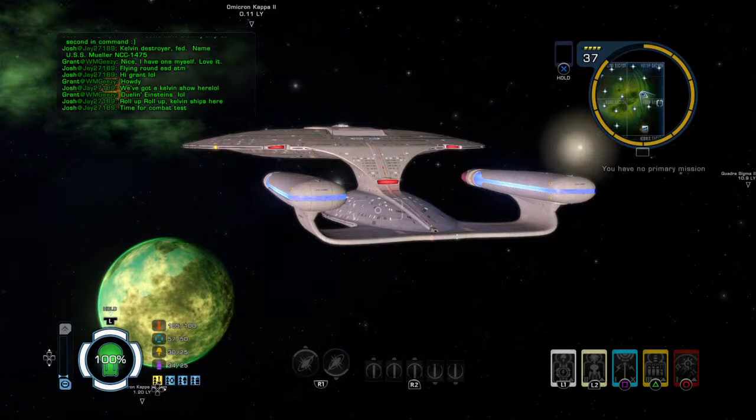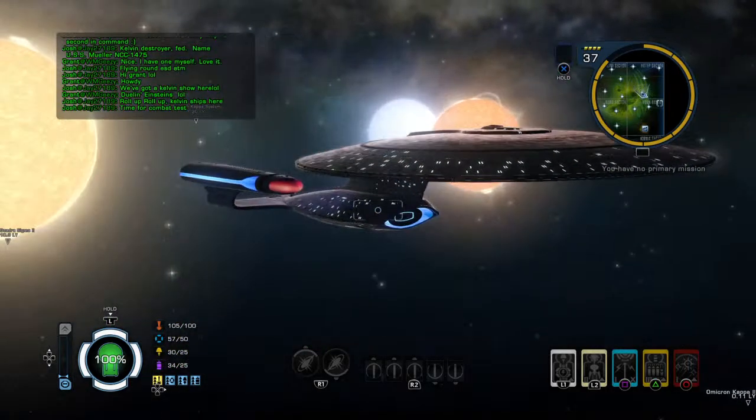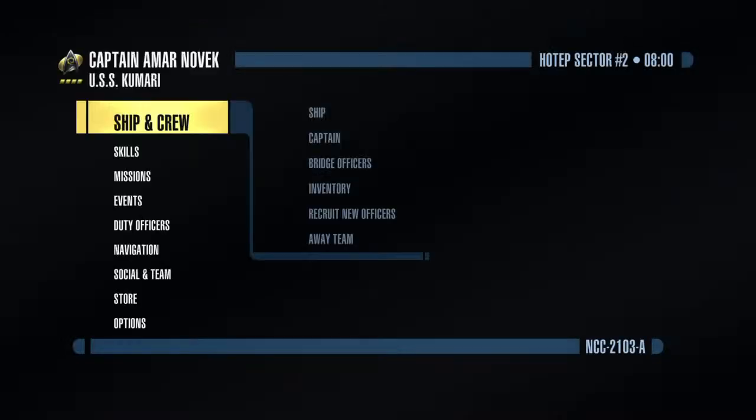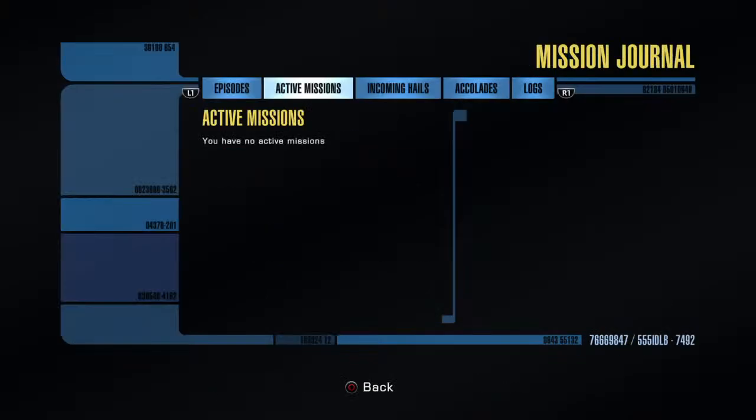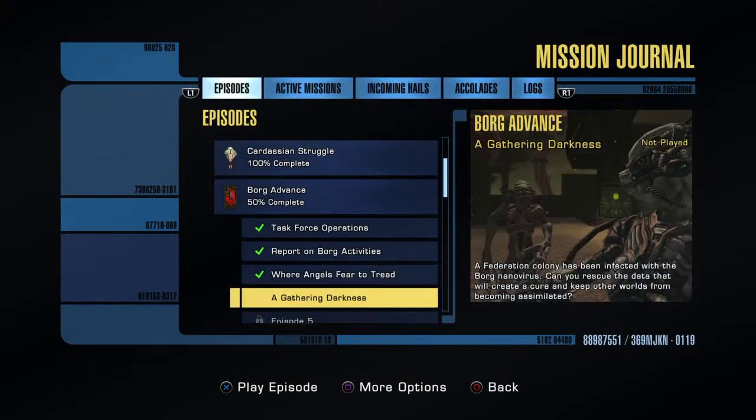The Captain's Log started 86443.75. We have lost contact with a research team working on a counter to the Borg nano virus. We have been ordered to rescue the science team and their research from Omicron Kappa. The reason I'm reading this is because the guy in this mission doesn't actually have any voice acting, so I'll have to do his voice for him — or rather, just read it out — Gathering Darkness.